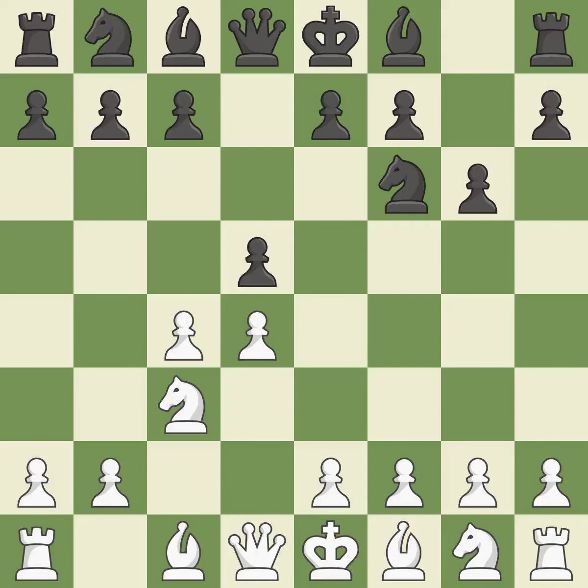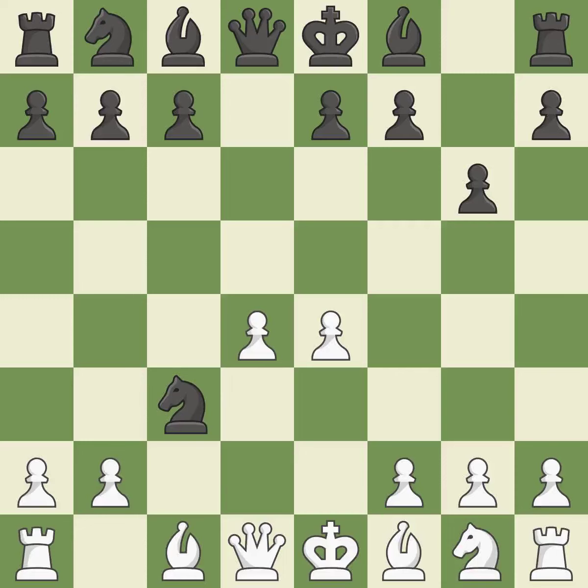The Grunfeld Defense uses this pawn push to gain space in the center and attack the C4 pawn. Cxd5 opens up the center; after black recaptures with Nxd5, white is prepared to answer with E2-E4. Nxd5 recaptures the D5 pawn and places the knight in the center, where it controls many important squares. E4 takes full control of the center and attacks the knight on D5. Nxc3 trades the attacked knight and gives white a large center that black will attempt to attack. Bxc3 recaptures the knight and supports the D4 pawn.